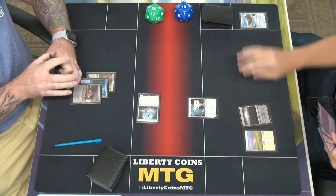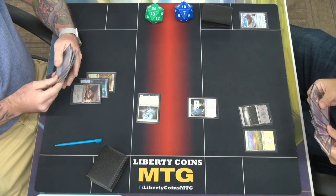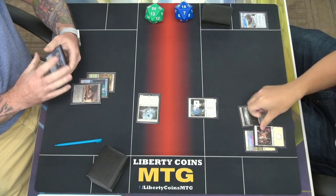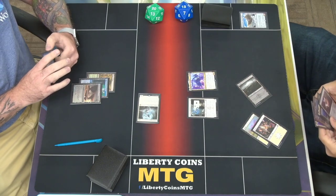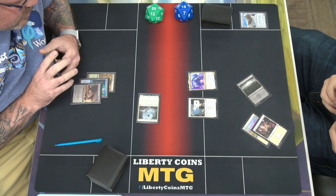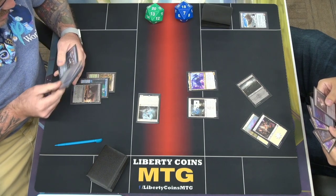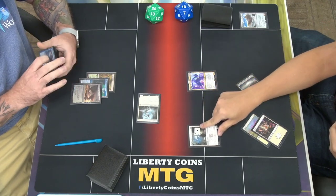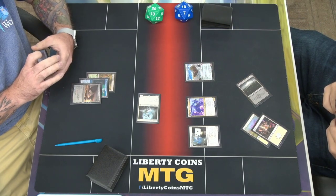I'll draw a card. I'm going to play a Plains, tap 3, try to play Grease Fang. Return target field card from your graveyard to the battlefield — it gains haste, return it to its owner's hand at the beginning of the next end step. Then I'll go to combat phase — this comes out from the grave.